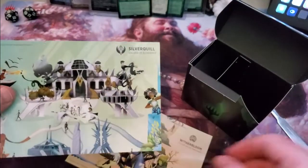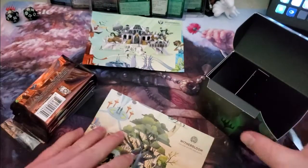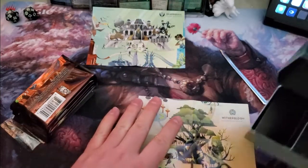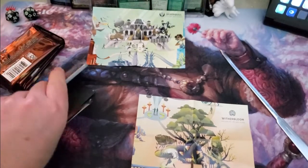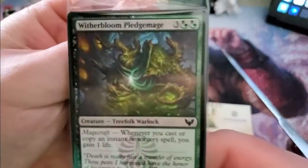So I got this one, which I'm guessing is going to be right in the middle, and this one will be down here — something like that. We'll see what we got here. Tossing the box away, we got our specialty Witherbloom pack.